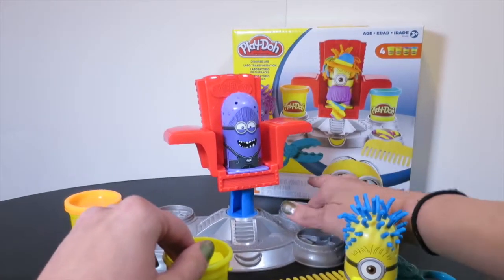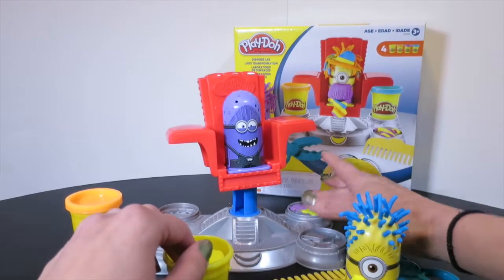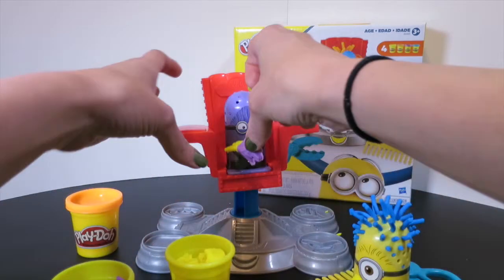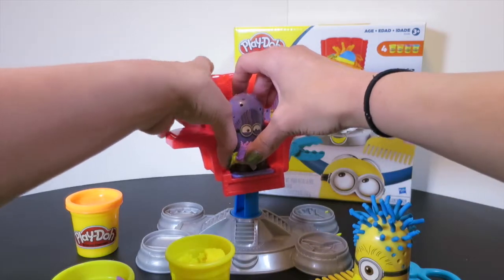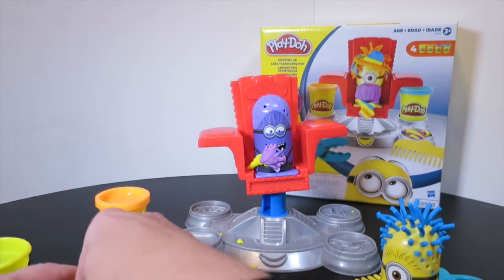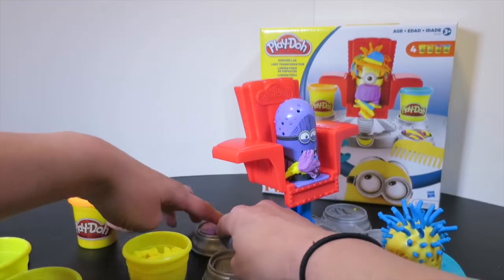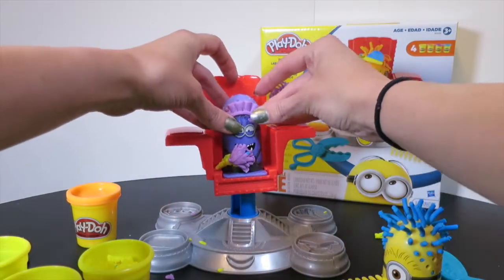Stick it in the stencil and push it nice and flat. I'm going to wipe away the extra. That's so silly — he's got this cool feather duster now. I'll let you hold that, Mr. Bad Minion. That's silly, it kind of looks like he's eating it. And then let's make a beautiful purple maid hat. He's going to have the coolest disguise ever. Okay, here's your hat, Bad Minion.